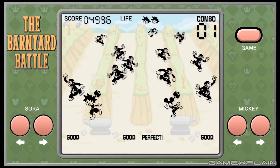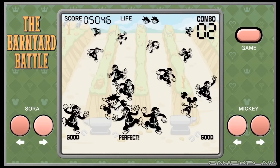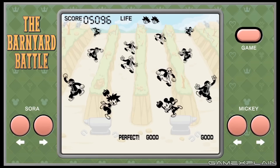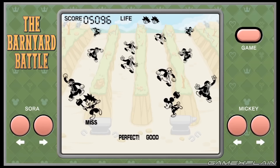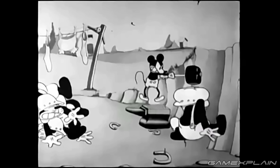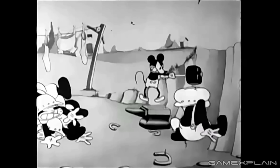The second game we see is based on the Barnyard Battle, and this one focuses on Mickey and Sora hammering bad guys coming in from the trenches, as it's sort of a wartime short. These are the original guys that Mickey was beating up on in the original short, so it's a good attention to detail.